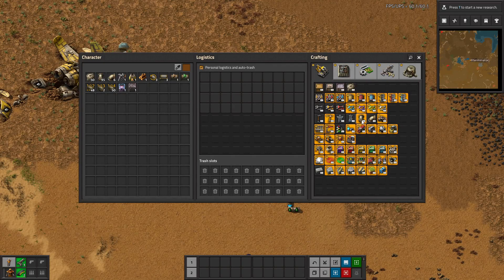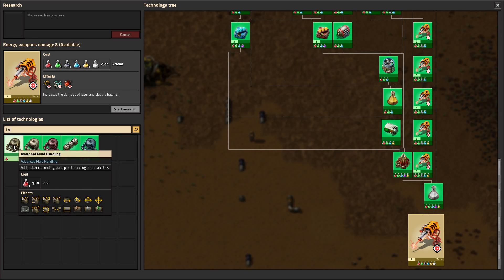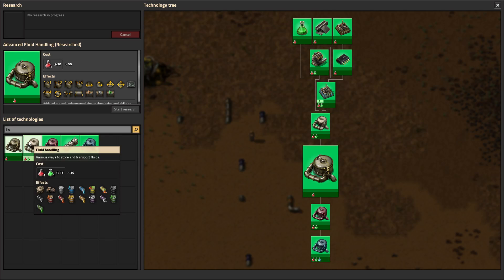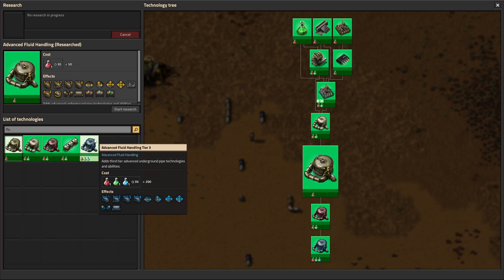We do still have the vanilla pipes here that you can use, and those aren't changed. However, you do have to research Fluid Handling first to unlock the Advanced Fluid Handling. There are three different tiers of pipes for the advanced fluid handling — Advanced Fluid Handling, then tier two and tier three — which are the same pieces but just better, unlocking higher versions of them.